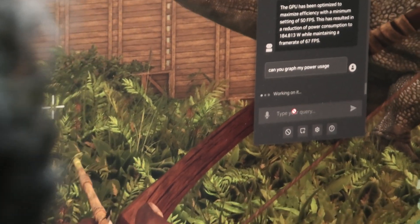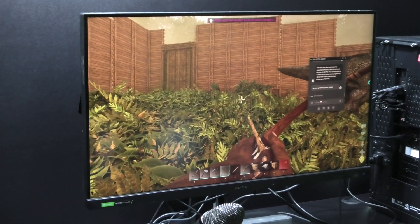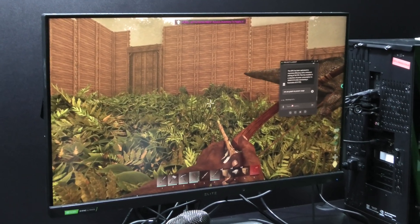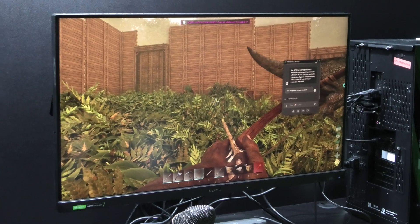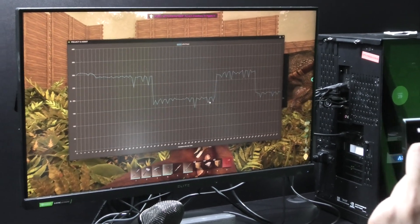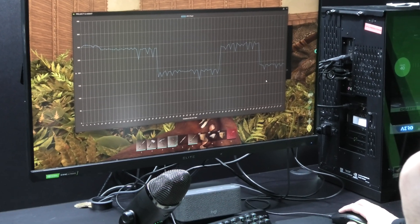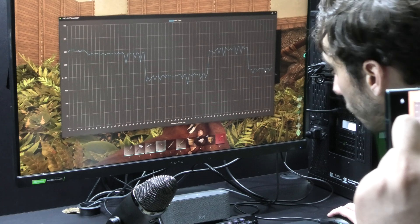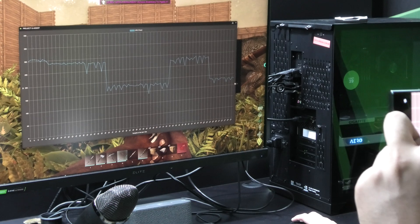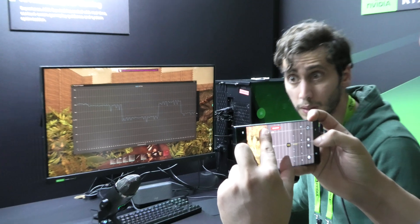This is calling on a lot of GPU functions — overclocking but also undervolting. The graph shows when I removed the optimization it was running at 300 watts, and when I applied the efficiency optimization again it dropped to almost half — which is pretty cool. Especially in power-constrained scenarios, you can imagine this being interesting for a laptop or similar device.